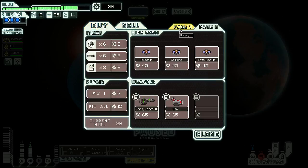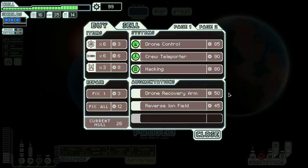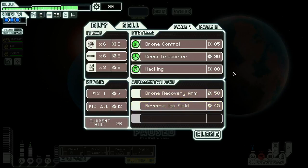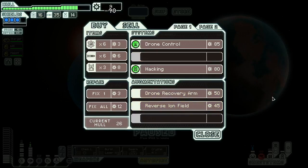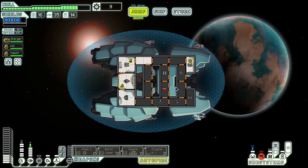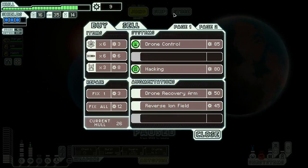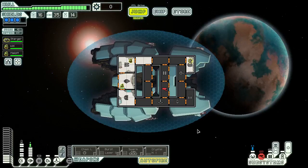What else you got for me? Drain recovery arm, reverse ion field — could be good, but teleporter for the late game. What are we in? Like sector five. Tide repair. Looking good — let's go fix that up.